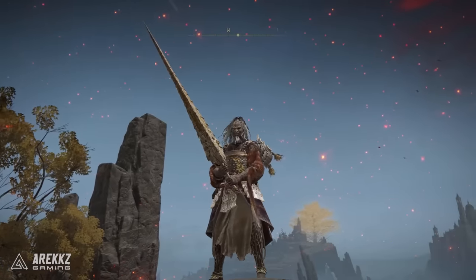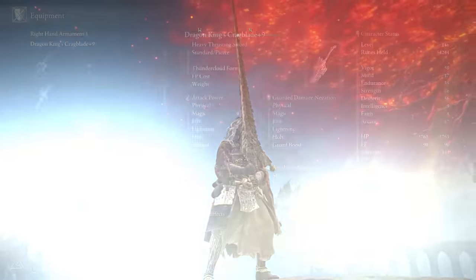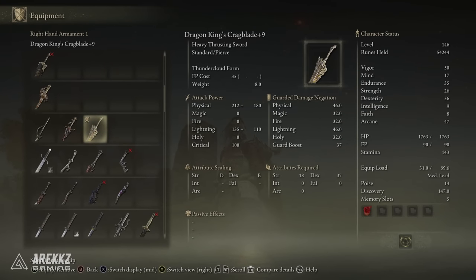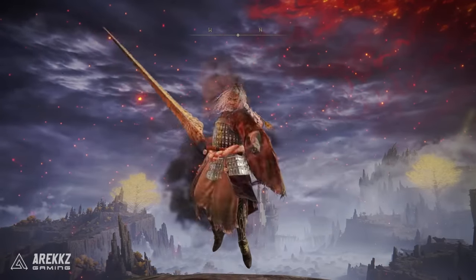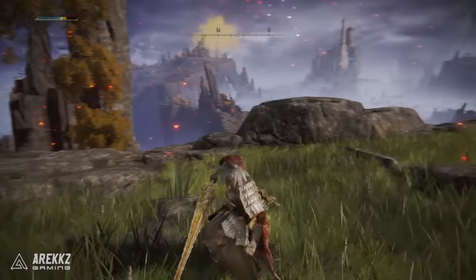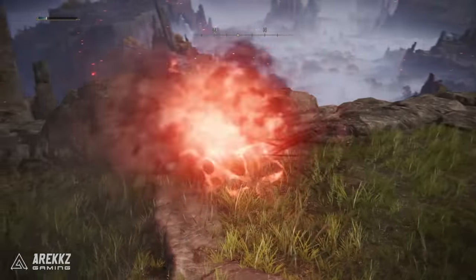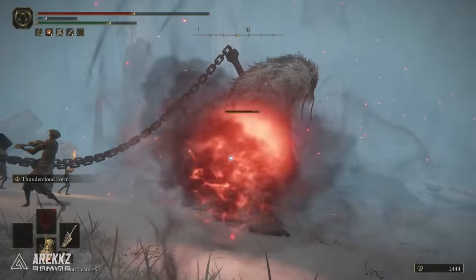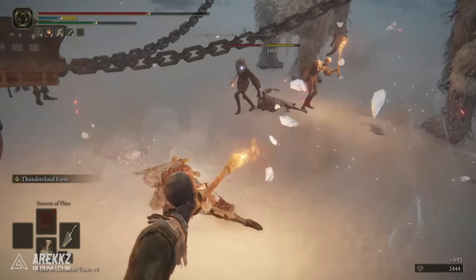Following on from there we then have the Dragon King's Crag Blade. This one is on the complete opposite end of the spectrum — it is one you will get towards the very end of the game. This is from a secret boss; we have done a video on how to get this one if you guys have not seen that. But this is a very powerful heavy thrusting sword that looks fantastic. It also has the incredible unique skill Thundercloud Form, where you temporarily transform into a red thundercloud, fly through the air, and if you collide with things it will also deal damage. You then plunge down with a lightning-infused blade, and you can hold to increase the range of the Thundercloud.